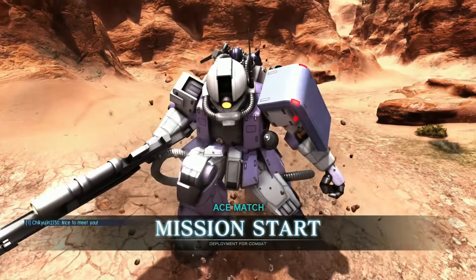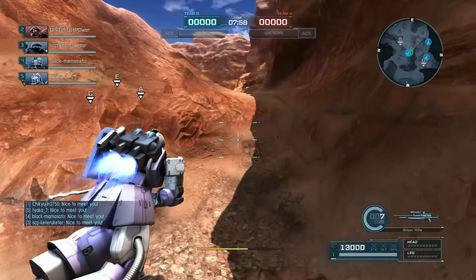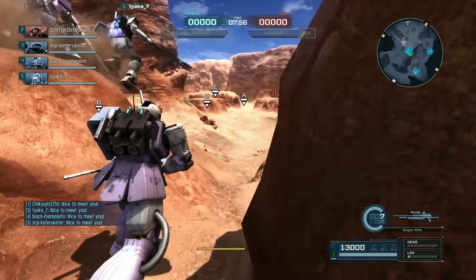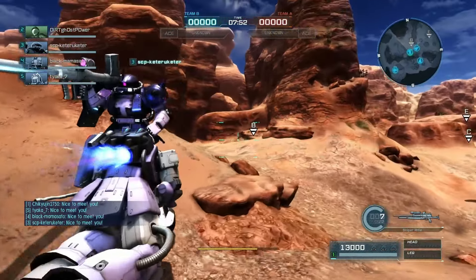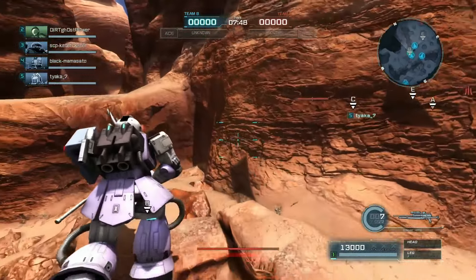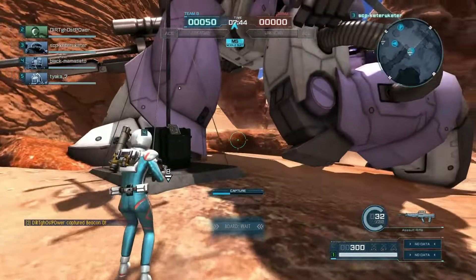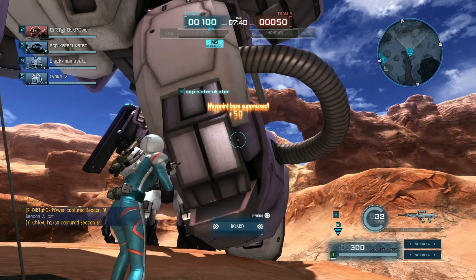Hey everybody, it's Rob from Flail Throughs. This is Gundam Battle Operation 2 and this is a 300-cost ace match on in the Ravine. I hadn't run Helena's Zaku 2 Sniper in a very long time, and yeah, just felt like it looked good.